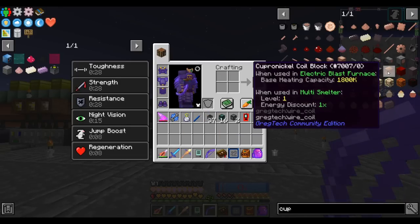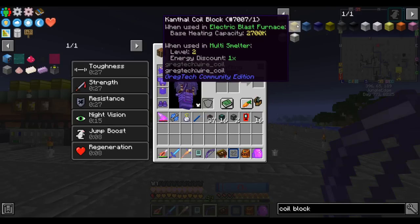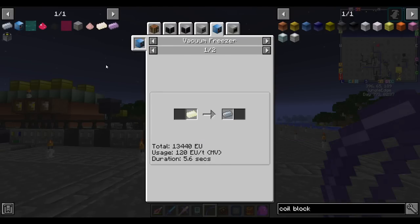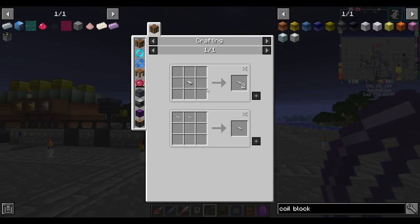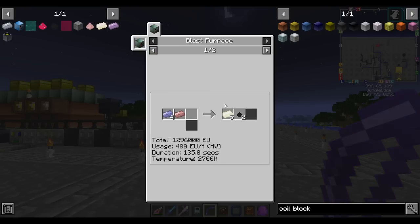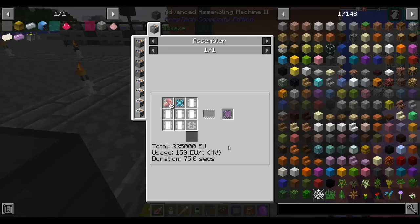Back to what I was saying — we have to improve our coils. I think the Kanthal coil is the next option; this is made in a blast furnace from Kanthal ingots. But I believe Kanthal also requires our vacuum freezer. So I guess let's start by making our vacuum freezer. Can we skip a few coil tiers — can we go to nichrome? Nope, we still need a vacuum freezer. So we have to make Kanthal coils before we can make nichrome ingots. Let's make our Kanthal coils and our vacuum freezer first.